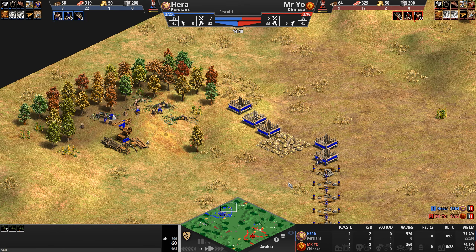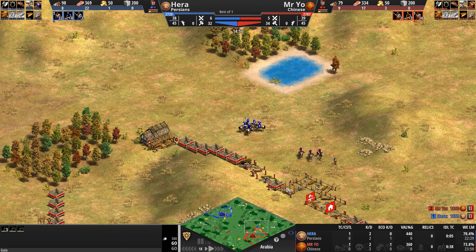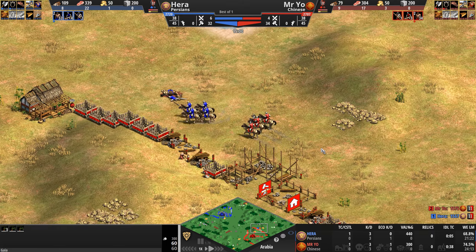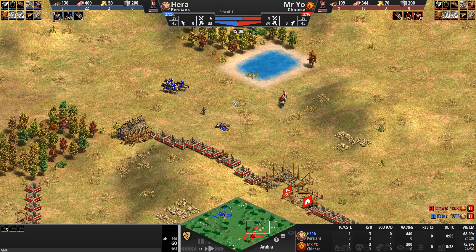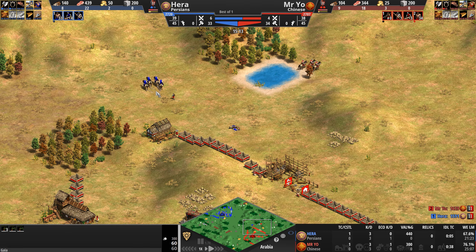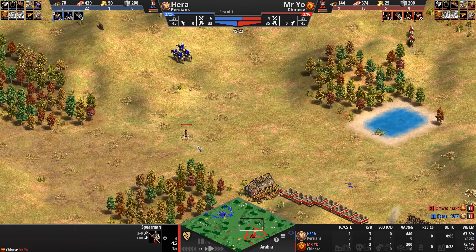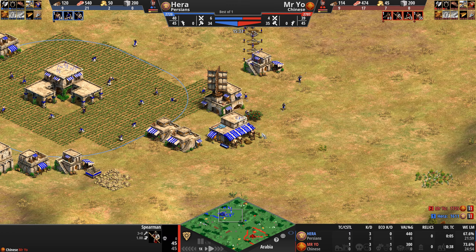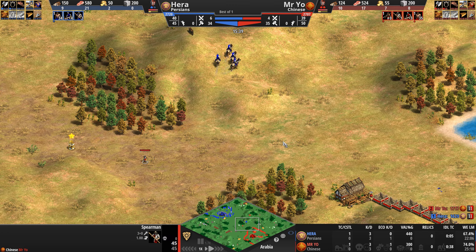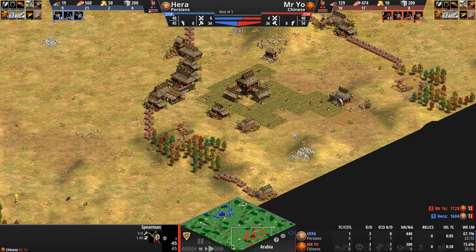I am definitely not one to criticize Hera's gameplay when his elo is 2720 and he hit 2800 a few months ago — an absolutely incredible accomplishment. For now, four scouts and two spears are taking on three scouts and one spear. Hera might be able to turn this around. These are full-health scouts — not sure why he's letting that one spearman escape.